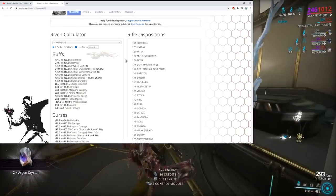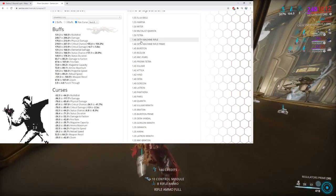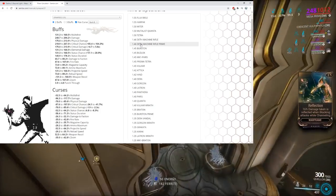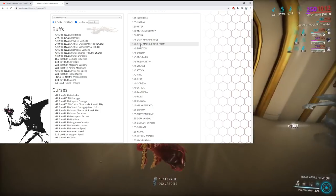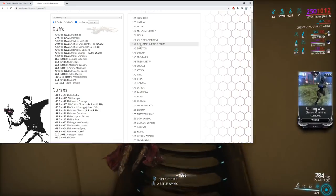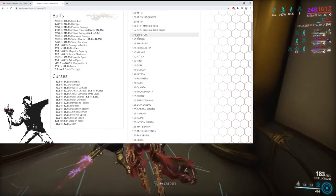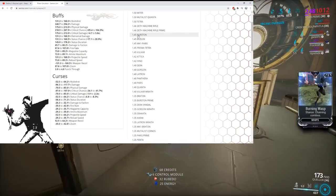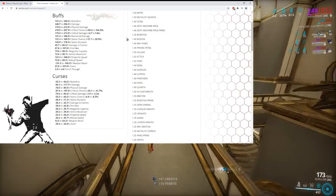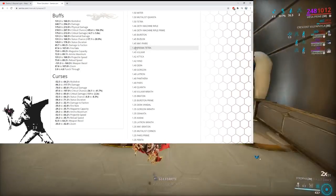Death Machine Rifle and Death Machine Rifle Prime I think will get nerfed — specifically the Death Machine Rifle Prime at 1.46 dispo, which is really good for a sentinel weapon and it's never been nerfed before. Burstron Prime is not going to get a buff or a nerf — just staying the same. Buzlock staying the same. Mark-1 Paris staying the same. Prisma Tetra they should buff but they're not going to.